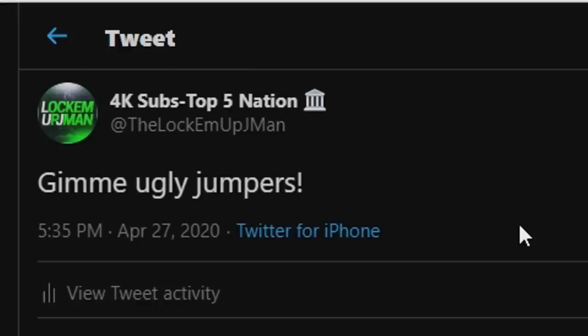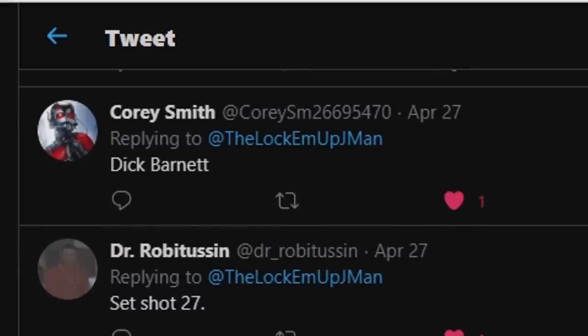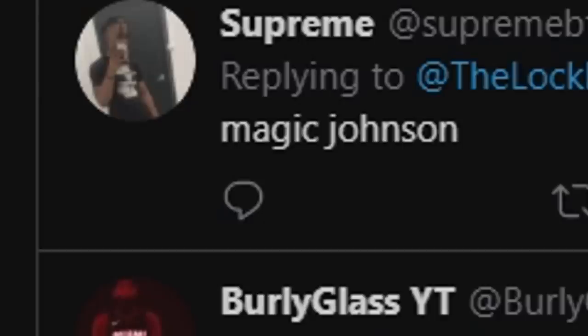I let Twitter decide. So I went through the list of replies — I said give me ugly jumpers. We got Shaq, based Westbrook Duckworth 65-35, Dick Barnett — that's what I used last time but it was with Lonzo Ball's release — and Magic Johnson. Oh my god, if I used that that would be so great.